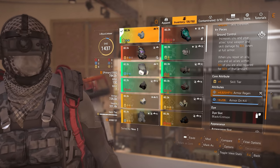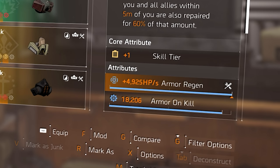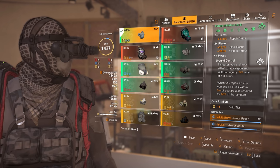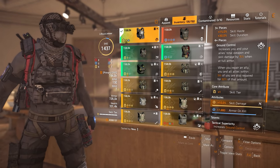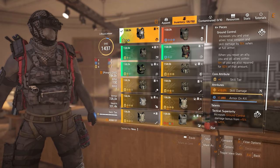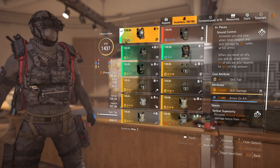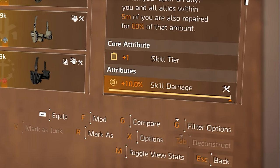Now into the build — I am using the Future Initiative mask with armor regen as the attribute and an armor on kill mod. Much the same on the body armor: Future Initiative with skill damage as the attribute and armor on kill as the mod. The reason I'm going with Future Initiative on the body armor is for the Tactical Superiority talent that increases Ground Control damage bonuses from 15% to 25%. The holster is my third piece of Future Initiative with skill damage as the attribute.